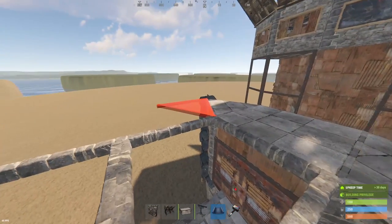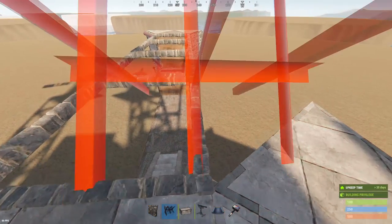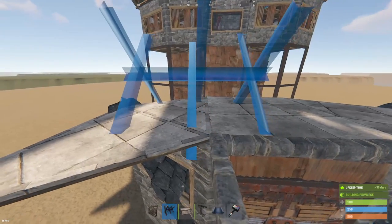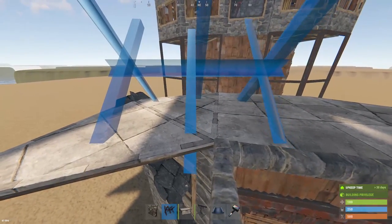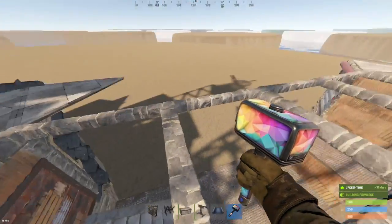On top of our gate houses, we're going to put these two triangles out so we can finesse these barricades up here. You're going to want to line up the right side with that line right there and then tilt it to the left a little bit. And this creates a pretty covered area so that nobody can just walk through there.